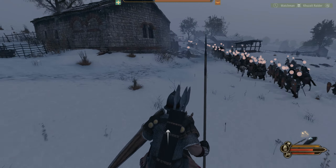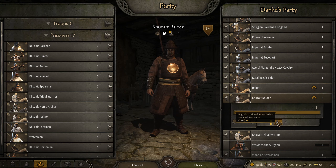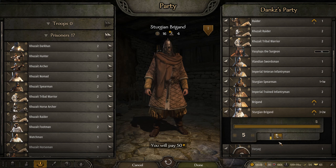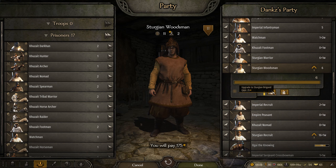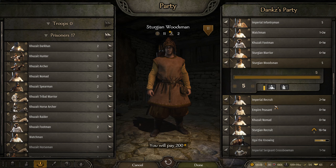I think we're pretty good here. They have very fast horses. Lost five people dead, nine wounded — not great, not great, but could've been worse, all things considered. Let's just grab everybody and start upgrading people.